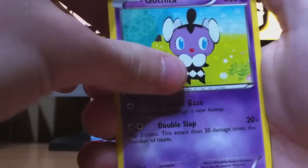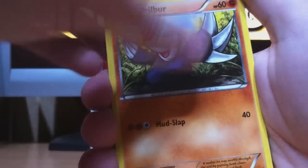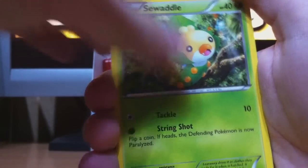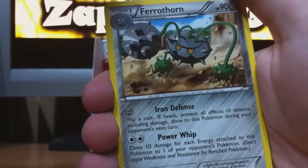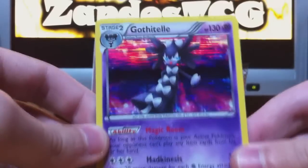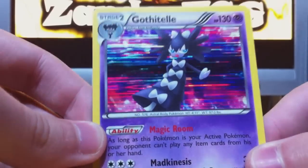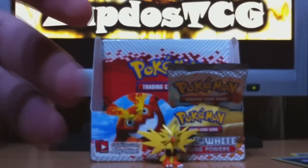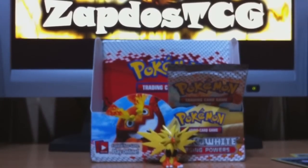Here we start off with Golett, Gothorita, Drillbur, Vanilluxe, Deerling, Sewaddle, Bianca, Ferrothorn, Sawk, another Sawk — this one's reverse. And Gothitelle — nice! This is one of the cards I really wanted to pull for competitive play, so I'm gonna place it with the Max Potion and the Catchers. Great, up to the next one.